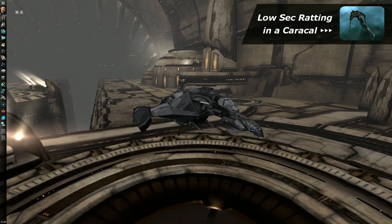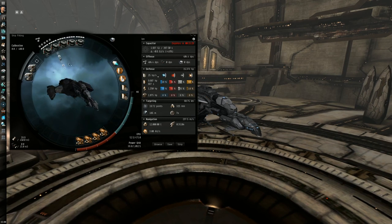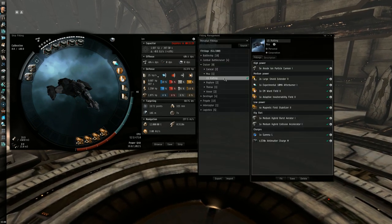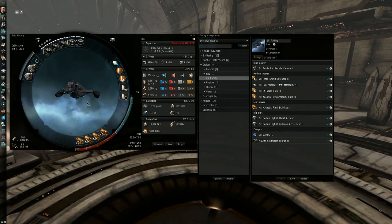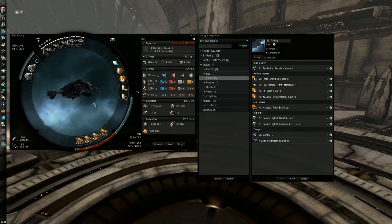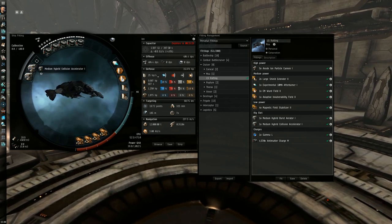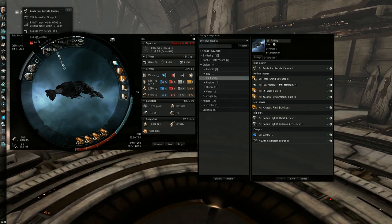I previously showed you a fit for ratting in Caracal in low-sec, and since the Moa hull has been redesigned, I wanted to give that ship another try. The Moa fit that I settled on is very similar to the one I showed for Caracal, with a few notable exceptions. Instead of missiles, this ship uses hybrid weapons. I installed the Burst Aerator and Collision Accelerator rigs to increase the damage and rate of fire of my five Ion Particle Cannons.